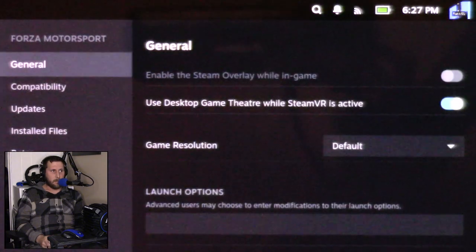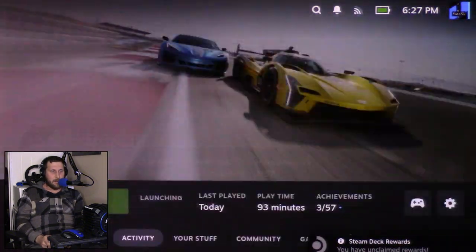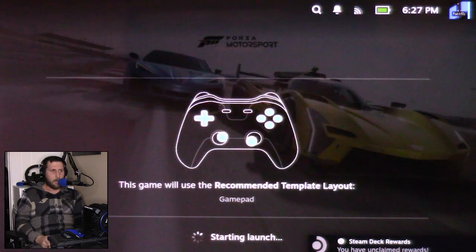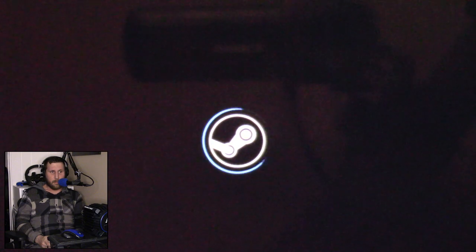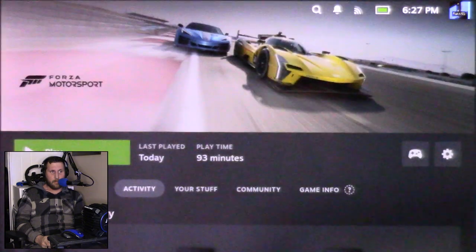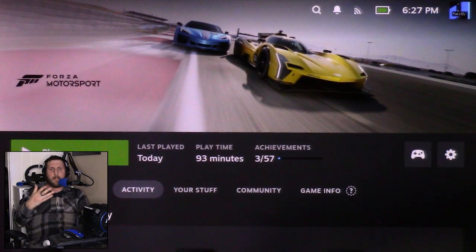Again, we'll go down here, compatibility, force it — GEProton 7-49, that's what Battle.net uses and seems to work so far. Starting launch, we're installing a script, which is great... and then it just crashes.